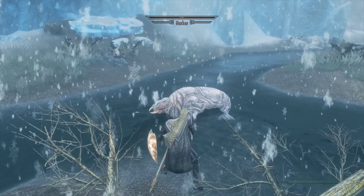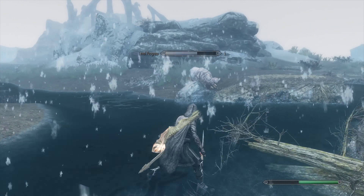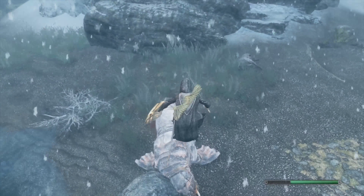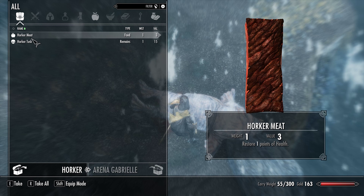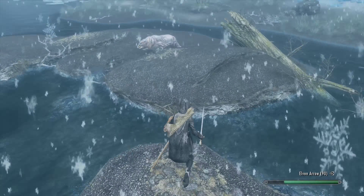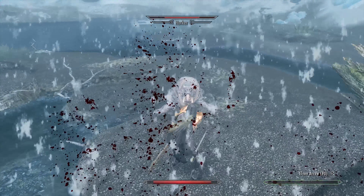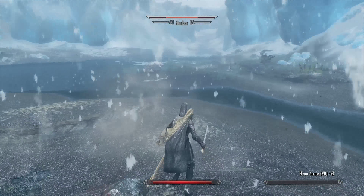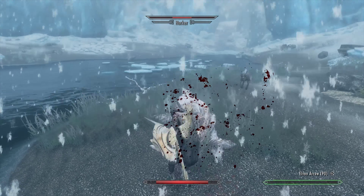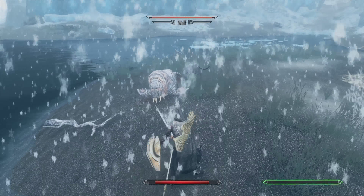Let's go ahead and get this elephant out of the way - yes, I'm using Auriel's Shield in the beginning. Here's part of my story: being that Arena is alien, she was given these three weapons specifically - being the shield, the sword, and this bow. So yeah, there you go - that's why. People are gonna be mad at me for using that.